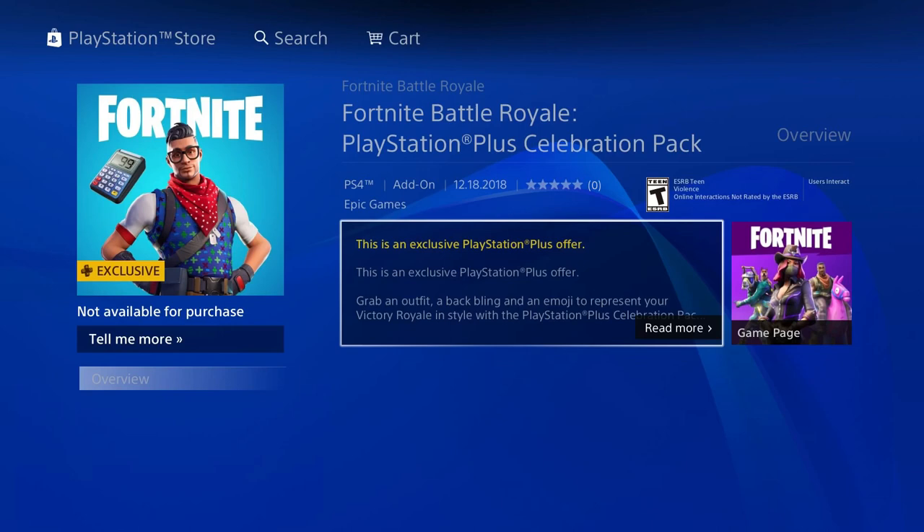So if you're gonna cop this, you better go get it. You have to have PlayStation Plus, so just head on over to the PS4 store and hook yourself up with the new skin, back bling, and a free pizza emote. Thank you so much for watching — deuces!